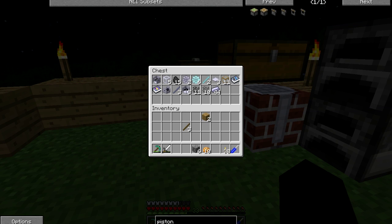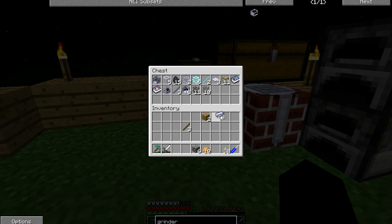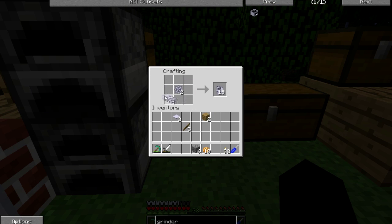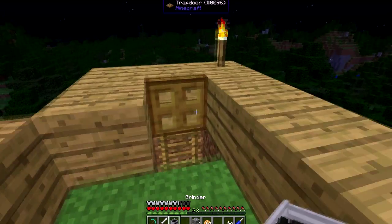Oh yeah, I need a grinder. Not the app — this kind of grinder. We need a bunch of that, maybe a few bits of those. Let's make some stuff. So we need two saws. Is this how you make a saw? That is how you make a saw. Then we need one gear. Good. And then that's that — now we can make it. Good stuff.